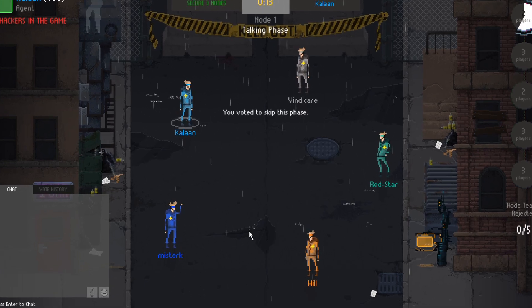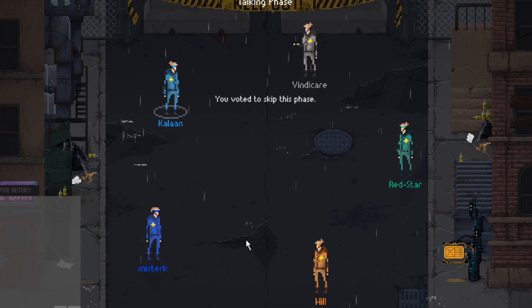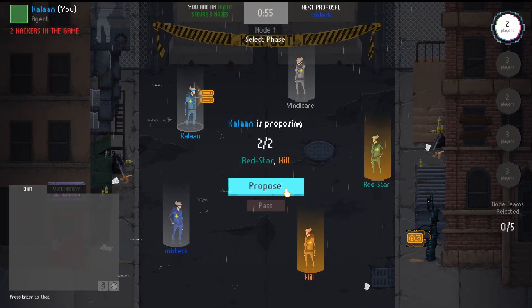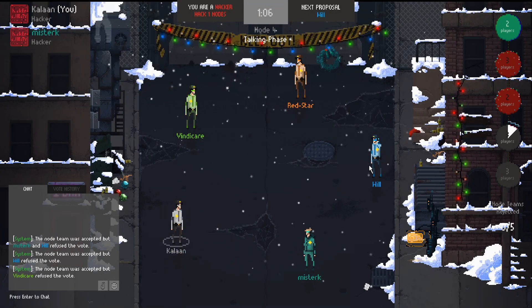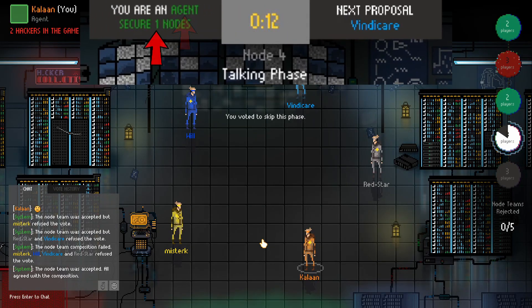Center stage, in the middle of the screen, are the players, arrayed in all their glory. All of the actions you perform in-game happen in the middle of the circle formed by you and your adversaries. In the top left of the screen is your character's name, role, and if you're a hacker, any allies you have as well. In the top middle of the screen is once again your role, your mission, the round timer, and the name of the next player to be captain.